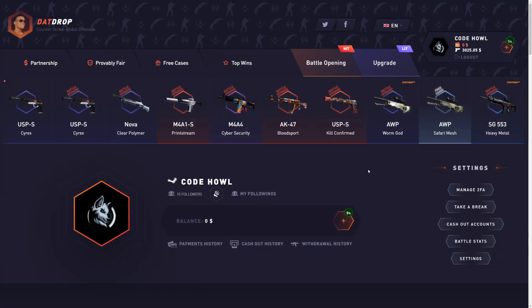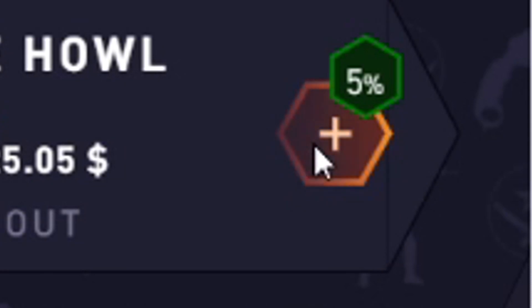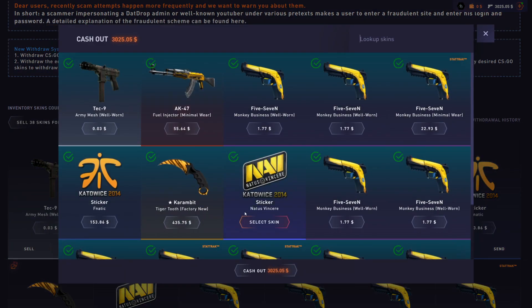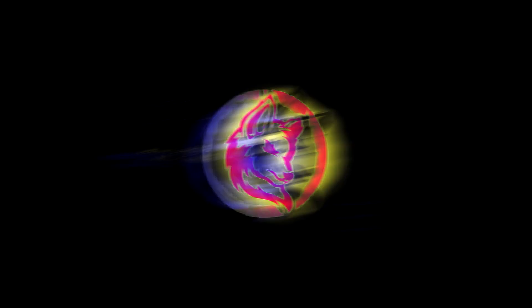If you want to play and give yourself a 5% deposit bonus, click the plus tab on the top of the screen, click 'use promo code', and type in the code 'house'. Click 'use now' for a 5% deposit bonus — helps me out a ton. That's gonna be it for today — make sure you like the video and subscribe to the channel. Use code 'house'. Peace!